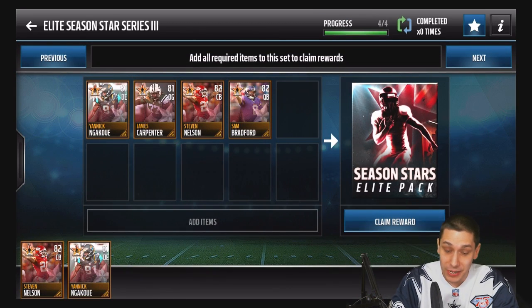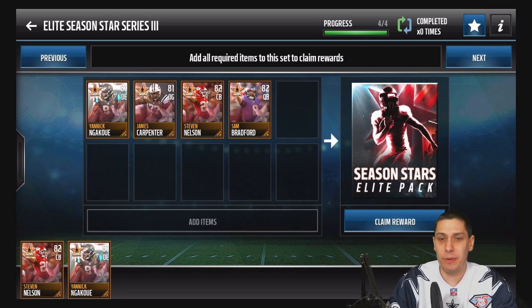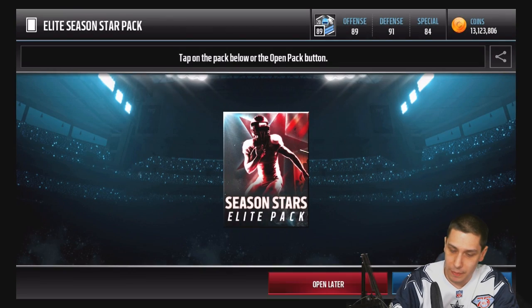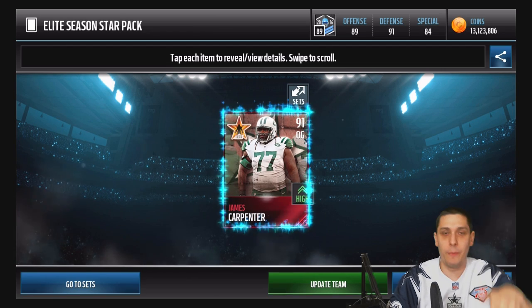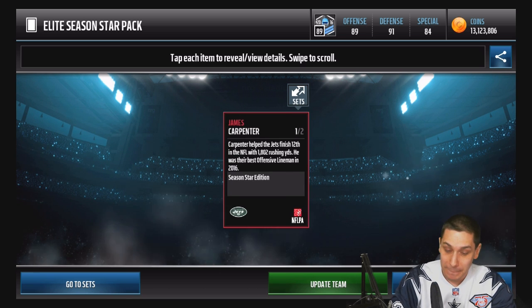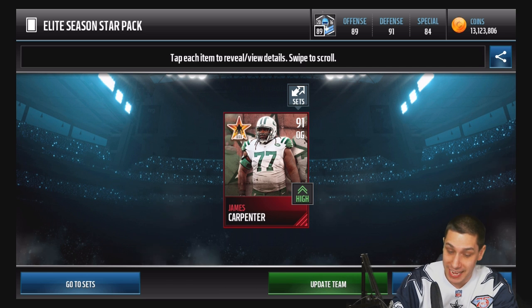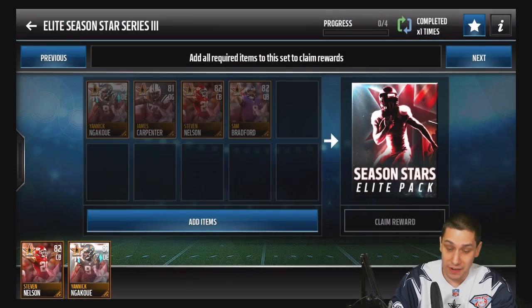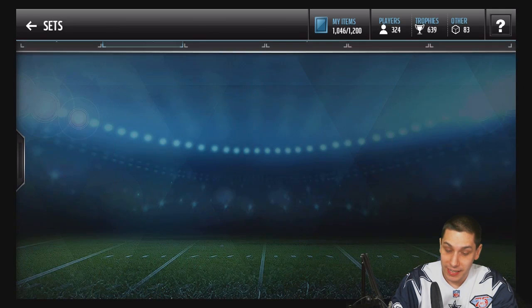Here we go - Series 3. Out of this one the best player you could pull is James Carpenter, going for about 85,000 coins. Then we've got Stephen Nelson at about 80k, Sam Bradford at about 60k, and Yannick Ndakukwe at about 55k. We're hoping for James Carpenter. We open it and we hit it - four for four on the best possible cards! We're at about 370k already on four cards.